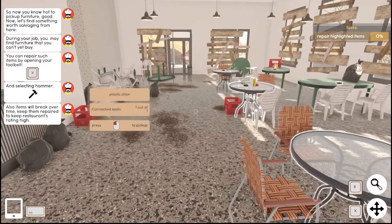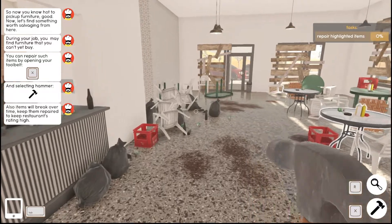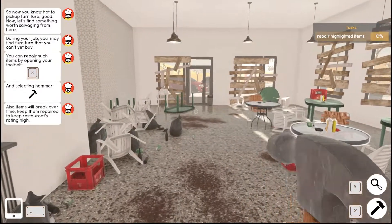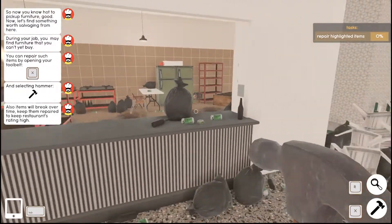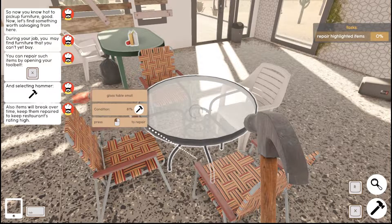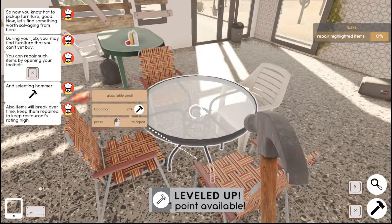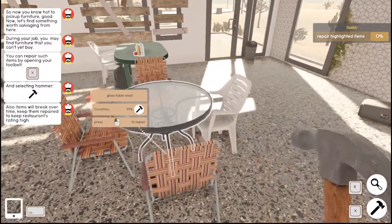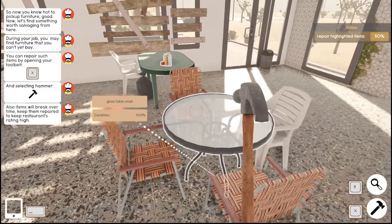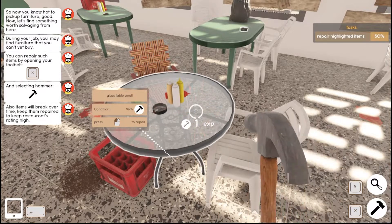We need the hammer to repair. The tutorial notes: 'Items will break over time — keep them repaired to keep the restaurant's rating high.' I find the tables that need repairing and start hammering. It's rather tedious — the table is at 91% and I keep hammering until it's done. Then I move to repairing the next one and check if we can use another skill point.